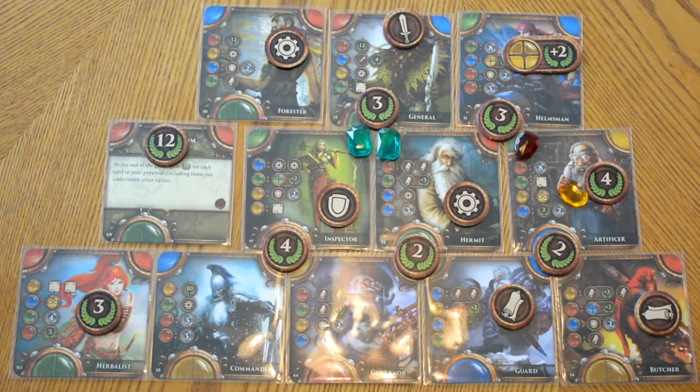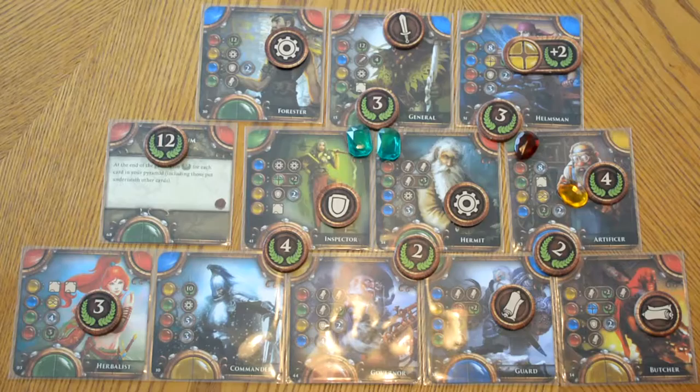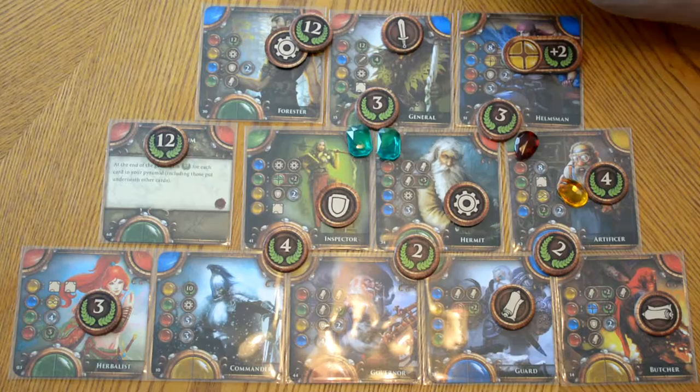The next thing we're going to look at is complete sets. To complete a set you need one shield, one science token, and one magic token. For every set that you can complete, you'll get 12 victory points. We have one complete set here. We have one gear and another scroll, but our last token is a sword. If it had happened to be a shield, we would have gotten an additional 12 points for that.